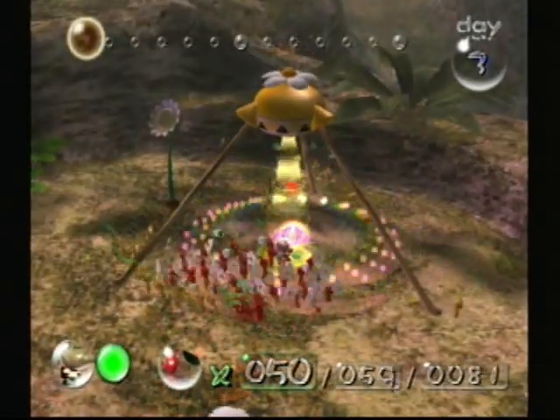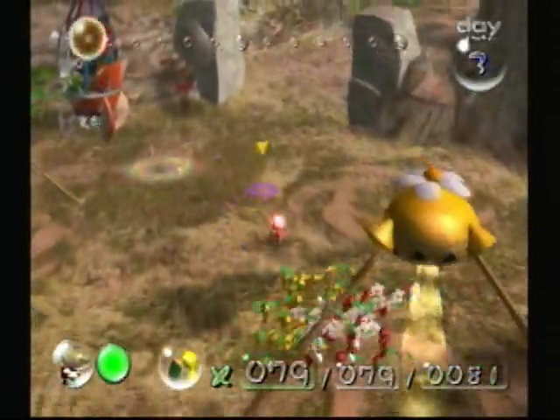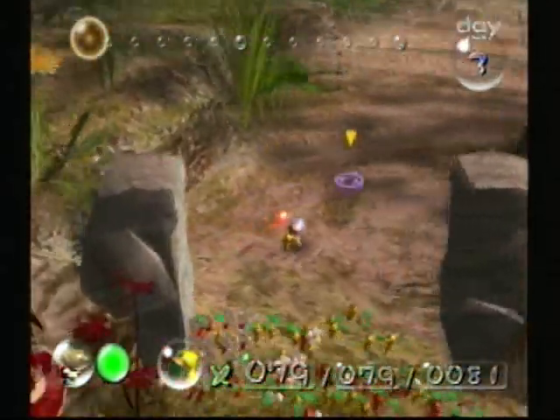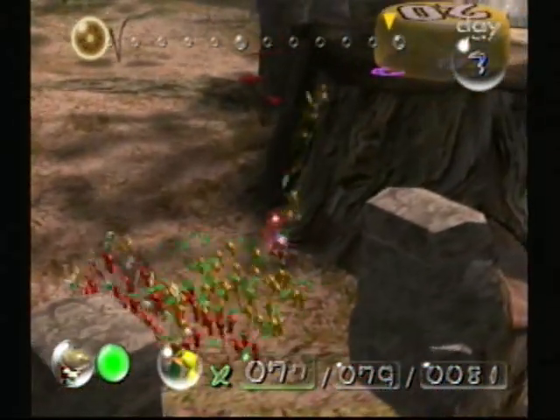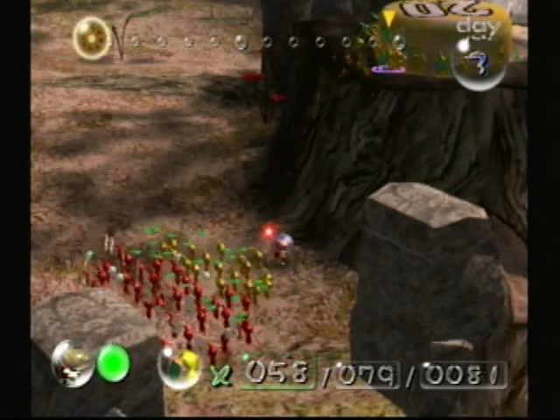Let me get all my Pikmin since I might as well — I don't even have a hundred yet. But that will change once I go back to the Impact Site. Now let me throw 20 yellow Pikmin up here so that I can get this pellet.